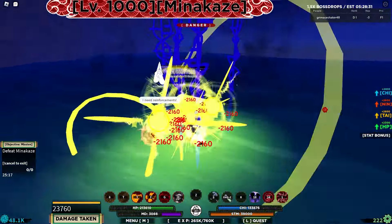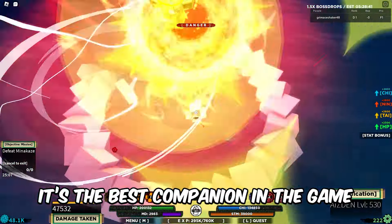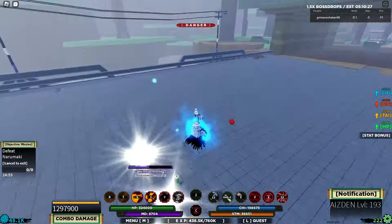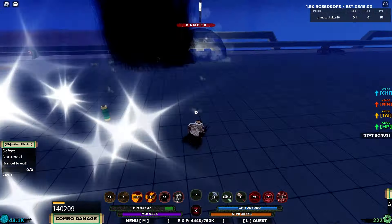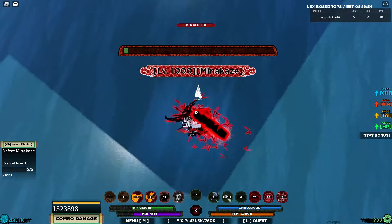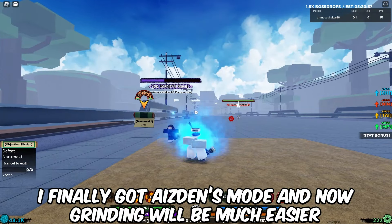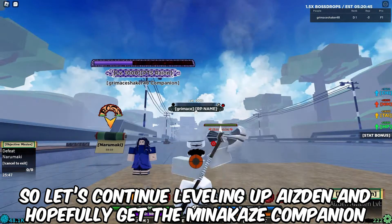Right now I want to level up Icedan and try to get the Munakaze companion. It's the best companion in the game and will make doing dungeons much easier in the future. I finally got Icedan's mode and now grinding will be much easier, so let's continue leveling up Icedan and hopefully get the Munakaze companion.